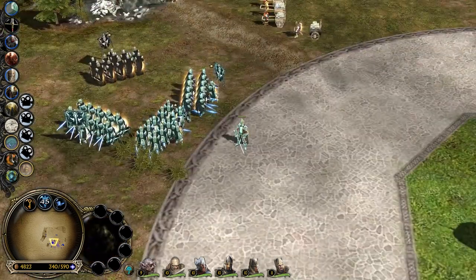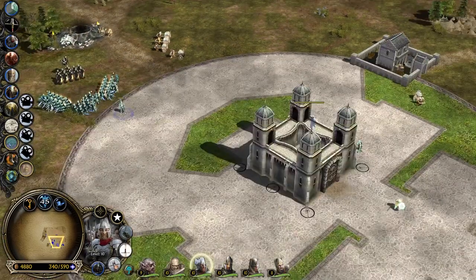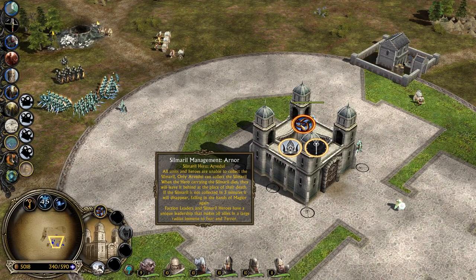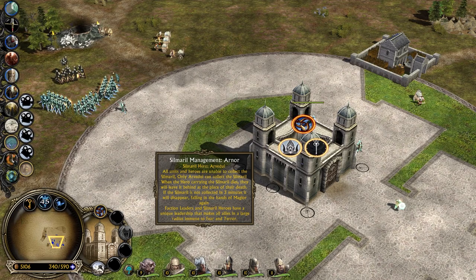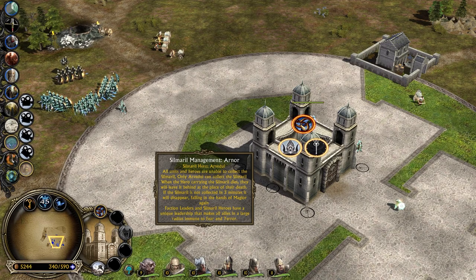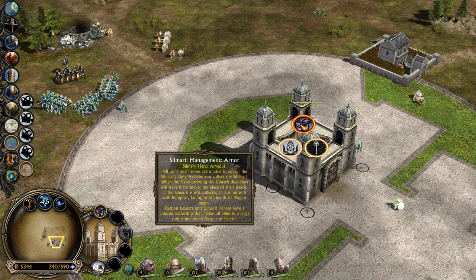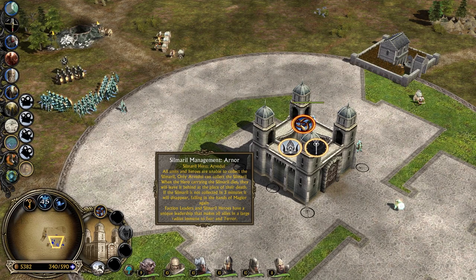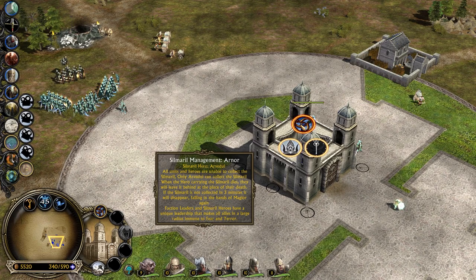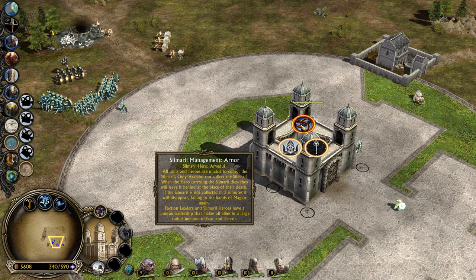I believe the Elendil we summoned before isn't considered the same. Silmaril Management for Arnor — all heroes and units are unable to collect the Silmaril unless the designated hero collects it. When the hero carrying the Silmaril dies, they will leave it behind at the place of their death. If the Silmaril is not collected within three minutes it will disappear, falling into the hands of Maglor again. Faction leaders and similar heroes have a unique leadership that makes allies in a large radius immune to fear and terror.